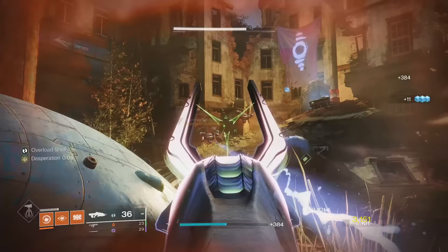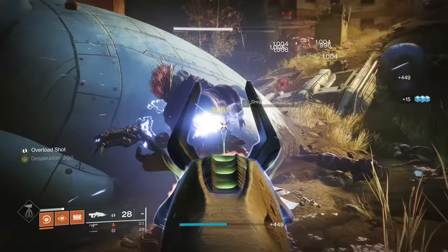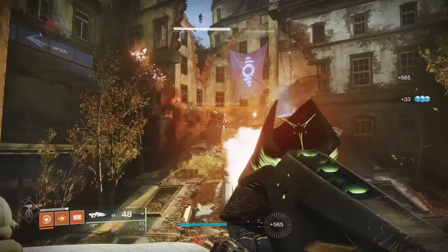Necrochasm's catalyst adds Outlaw, a good perk on an underwhelming gun. However, it's complementary to its playstyle — I just don't see much use out of it, but it still actually does something, so I'm going to rank it in the middle of the pack, B tier.